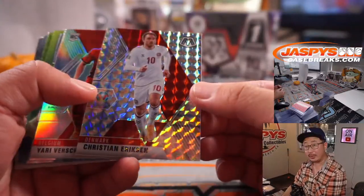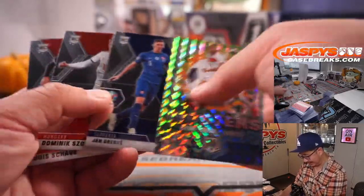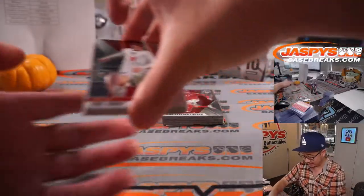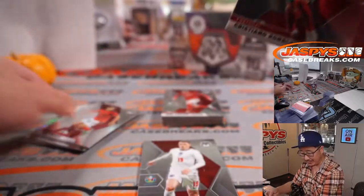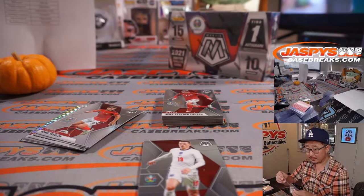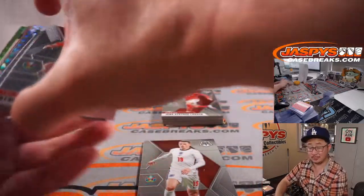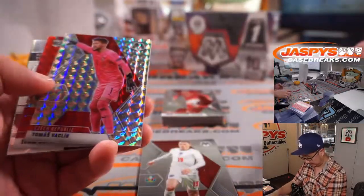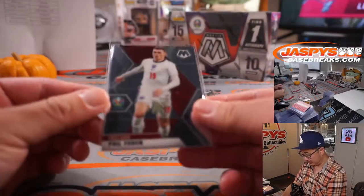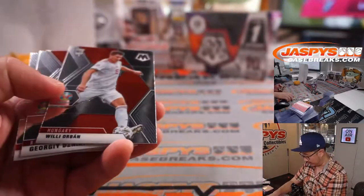Christian Eriksson — remember him? The big, scary story. The Danish player who had the cardiac incident at the beginning of the Euro. He's okay. I don't know if he's going to play soccer again, but he's okay. There's Phil Foden. Cristiano Ronaldo — base, for Portugal. That's going to go to Courtney. Just base, but maybe we can find some parallels or an auto coming here somewhere. Phil Foden — the dynamic Manchester City player there.